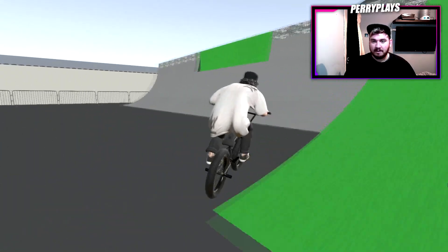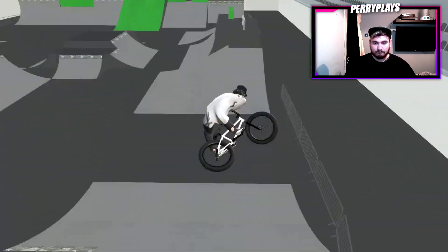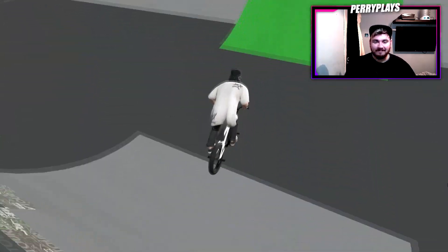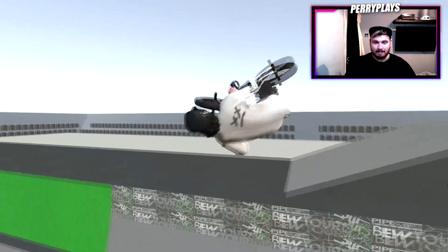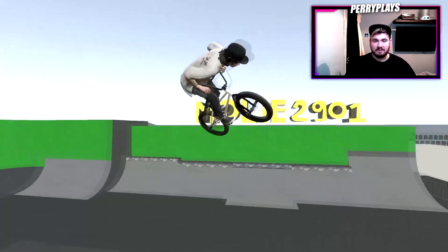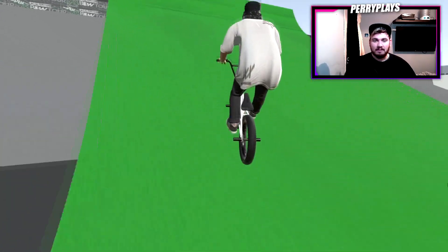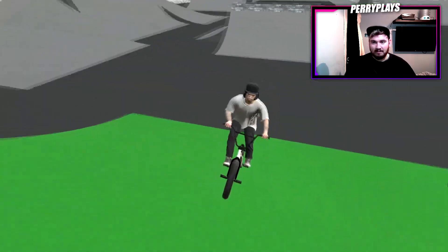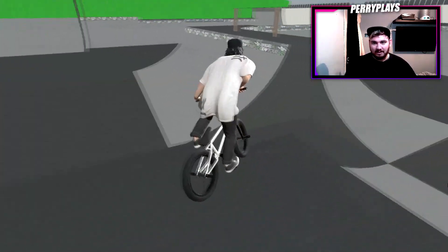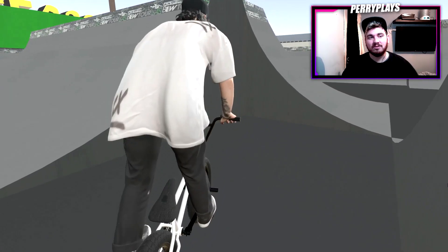Nice little transfer over here, see if we can hit this quarter pipe relatively smooth — nice, that's fresh! Oh, that's fresh, keep it going! Nice little knack air, see if we can hit this little spine. Spine transfer — we did like a fakie so it's kind of fresh. Let's hit the bank, do a decade to fakie. Cab double whip to X-up to switch whip off — that's a nice little line.